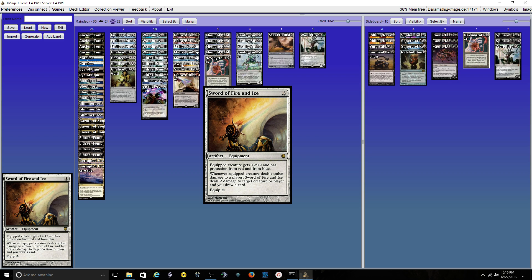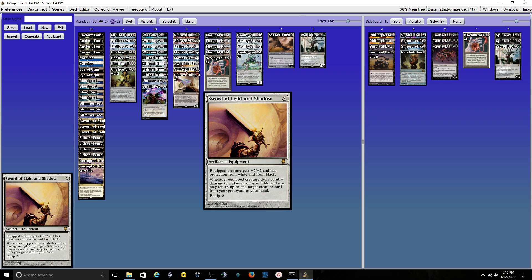The Sword of Fire and Ice is card advantage plus it lets me get through blockers and things like Trinket Mage or Thrinax Nemesis — my stuff can't be bounced. Sword of Light and Shadow is pretty nice against Swords to Plowshares, which is somewhat of an issue. It also lets me beat through a lot of white and black creatures, the life gain is nothing to sneeze at, and I can recur things they've killed off or maybe made me discard.